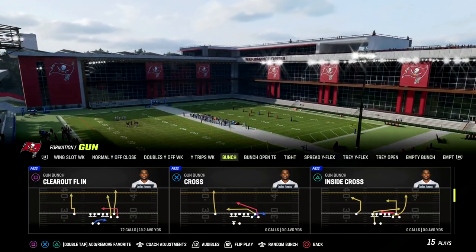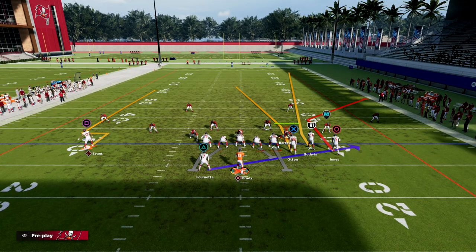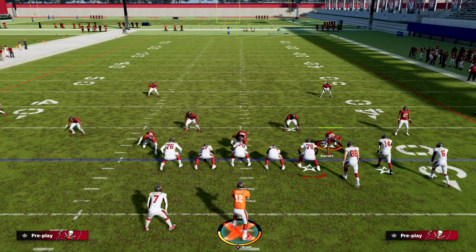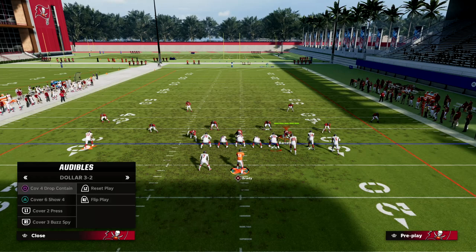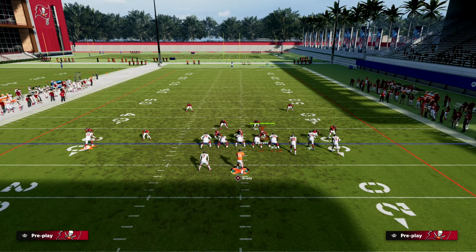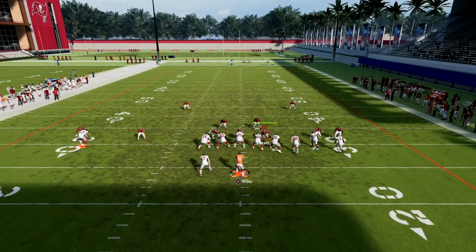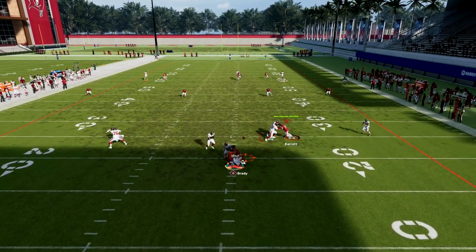Clear Out FLN — you need a slot apprentice for this, but you can get one pretty cheap right now in Ultimate Team. All you're going to do is put a corner route on Julio Jones. The main reason why this is so good, especially on the short side of the field, is that it's going to be really effective against a deep half adjustment, as you'll see right here.